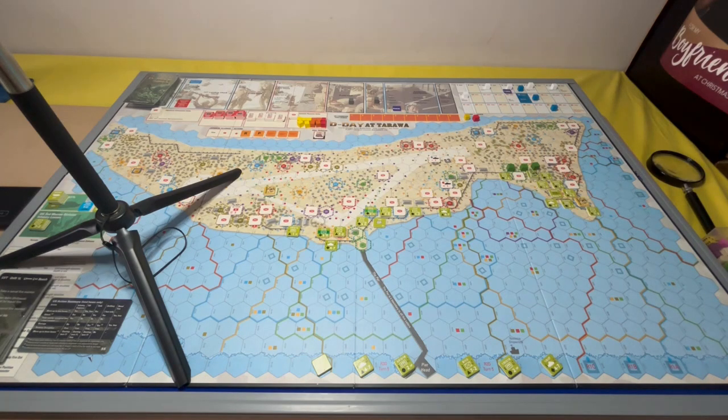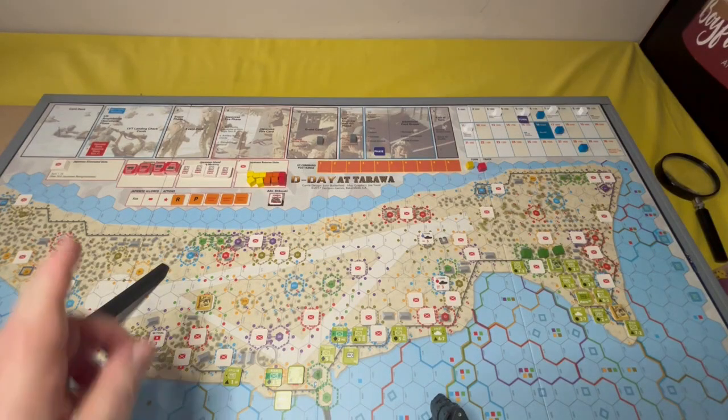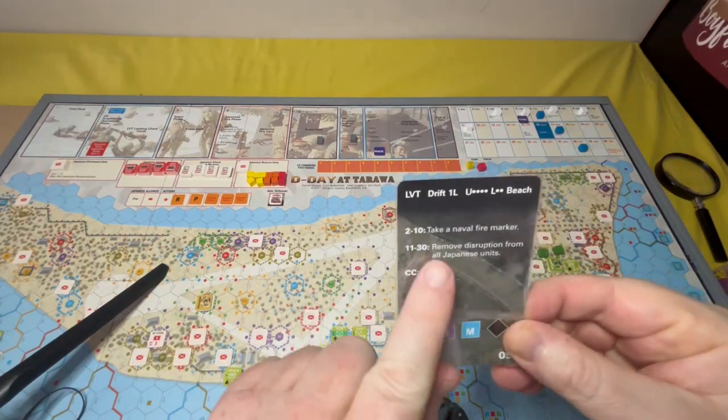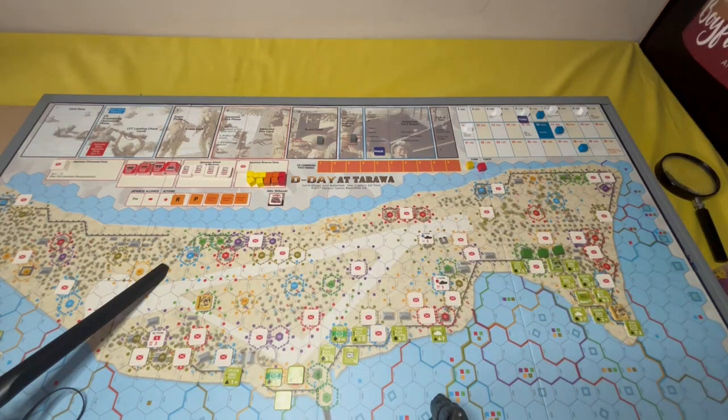We now go into the event phase. I've moved the cards down from the box to near my hand where I don't have to stretch. Drawing one card and looking at the event: two to ten, take a naval fire marker. I'm getting a lot of support from the ships, which is good. So I've now got two of those in stock. That's the event phase completed.